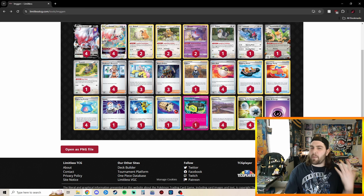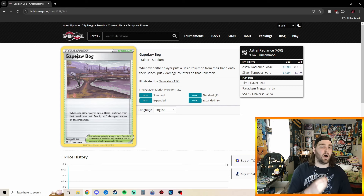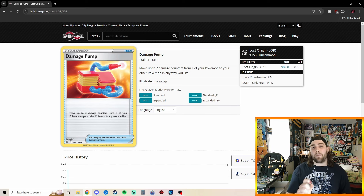Now you're thinking, how do we get damage counters on things? We play Gapejaw Bog: whenever either player puts a basic Pokemon from their hand onto their bench, put 2 damage counters on that Pokemon. So benching things like Hisuian Zoroark V, Bidoof, and Pidoves, we're going to be able to put damage counters on them just naturally. And then we can move these damage counters around so all of our Pokemon can have damage counters on them with Damage Pump.